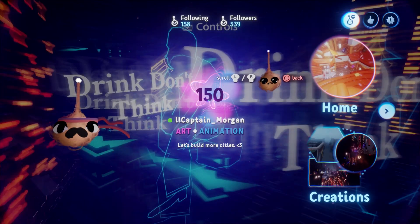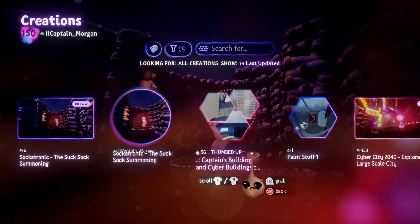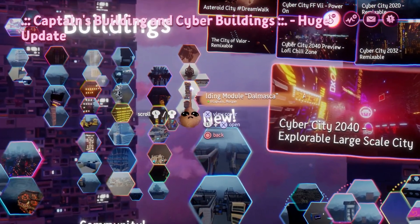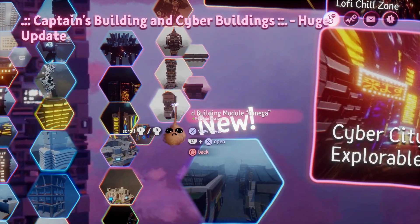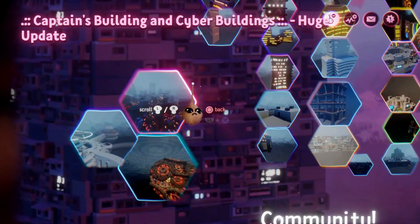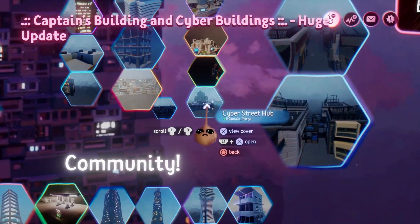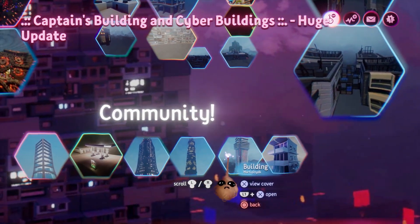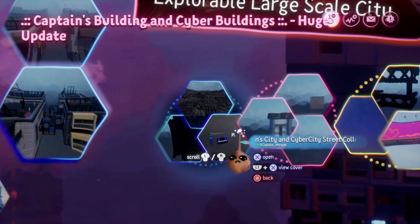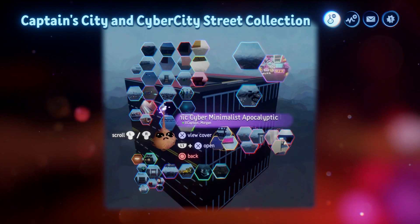First up is LL Captain Morgan, who has a few collections. The first one is Captain's Building and Cyber Buildings — a collection of futuristic cyberpunk-style urban-themed sculptures enabling enormous scenes. These are relatively low-thermo building sculptures which allow thousands of copies to be made, generating grand and expansive vistas while retaining maximum detail. There are also some items by others in this collection, which reflects a good philosophy of not needlessly rebuilding what already exists.